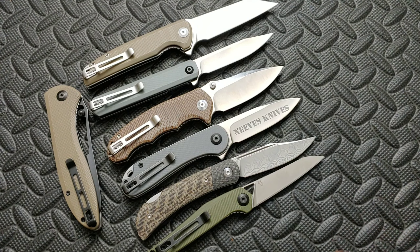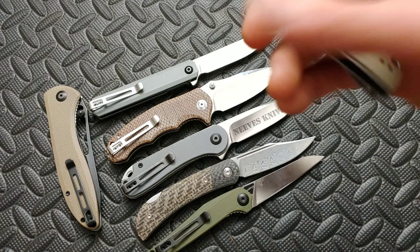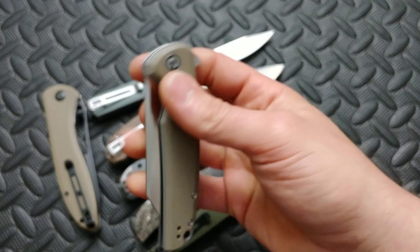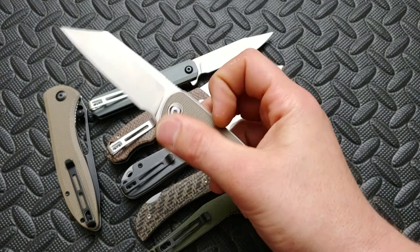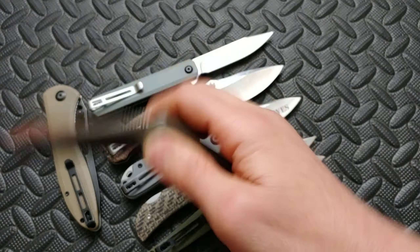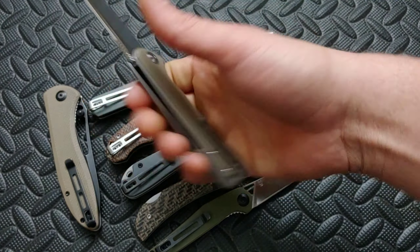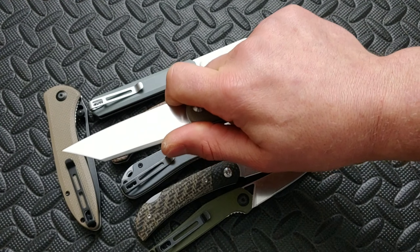This is the Civivi Brigand — this thing is such a badass knife. The flipper tab is so smooth; all the actions on Civivi are really good. They make perfect detents that just make their knives fly. The flipper tab is nice and rounded, and this is a full-size knife with a deep carry clip, great ergos, a nice little finger choil, and a great blade shape.